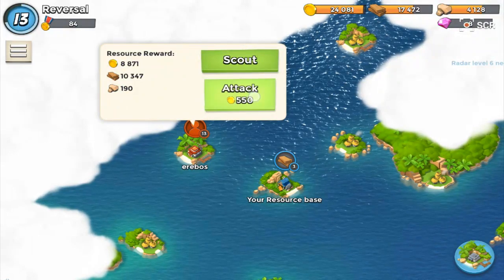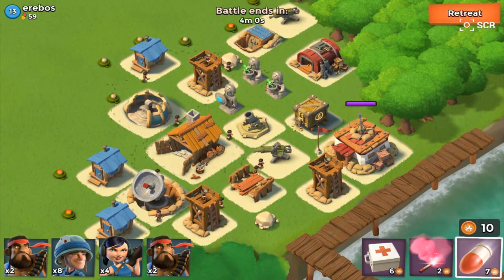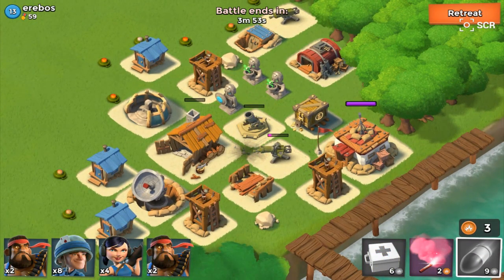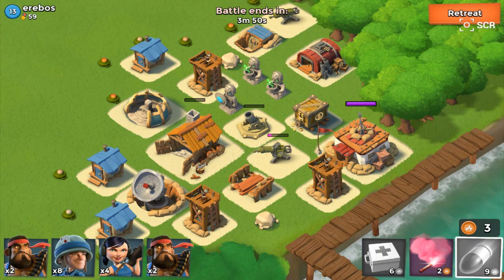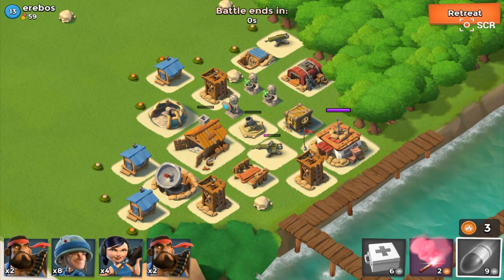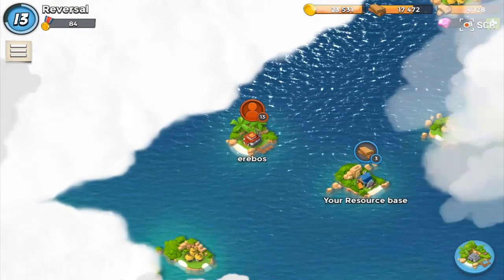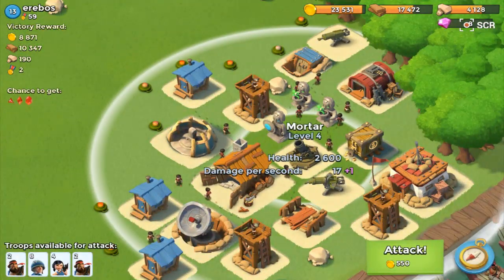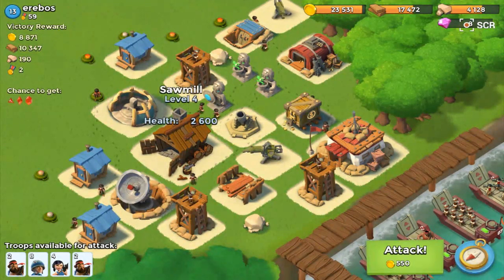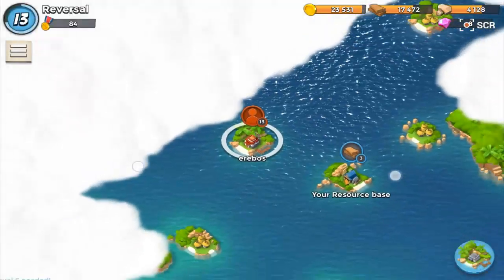We are going to attempt to take out this base of Erebos. I know one thing for sure — boom, boom, boom. Reversal, you didn't think this one out, did you? What level is this mortar? What a fail, seriously. I was so confident I was going to take this one out. That machine gun had 2600 health — we missed that machine gun for sure. We didn't do enough damage to actually take this one out. That's kind of embarrassing, really.